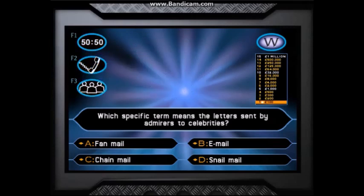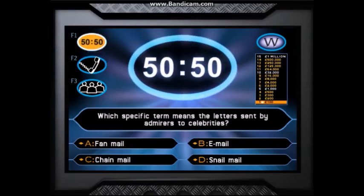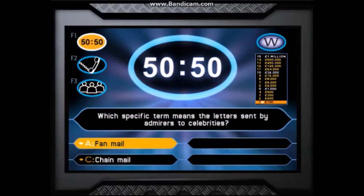You can use these at any time by hitting the appropriate key: F1 for 50-50, F2 for phone a friend and F3 for ask the audience, or by clicking on the appropriate lifeline symbol. If you choose the 50-50 lifeline, the computer will take away two wrong answers, leaving the correct answer and one remaining wrong answer. Then to pick your answer, just hit the letter of your selection on the keyboard or click on the answer as normal.